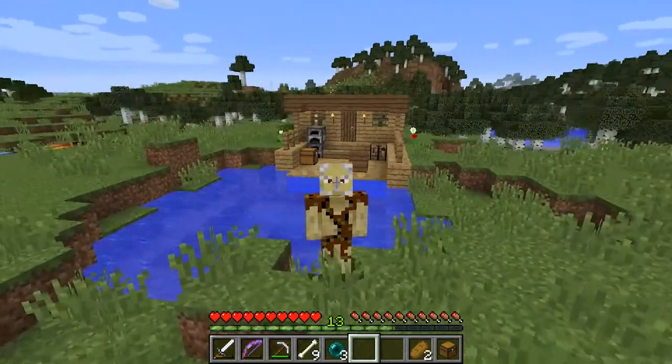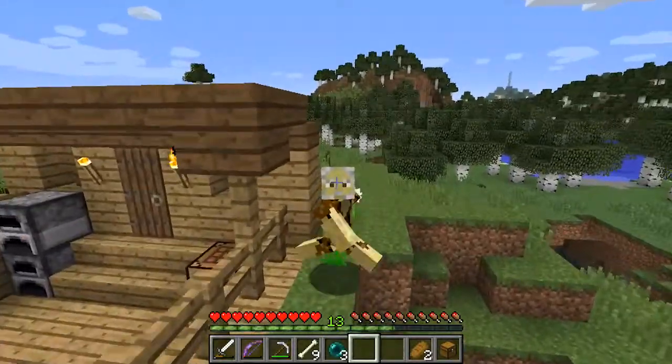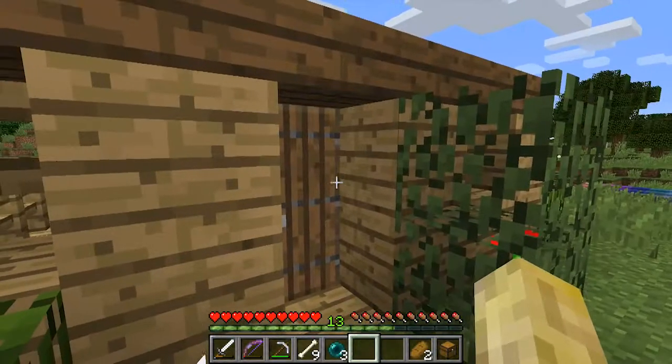So here we have a little pond and we're just going to mosey on over here and see if we can enter into this little fishing hut — well, kind of. A little shelter, a little dock, all just to keep it safe.